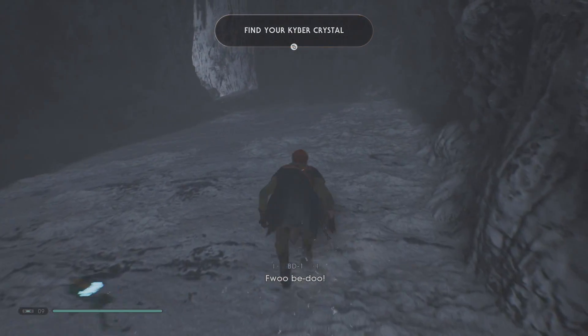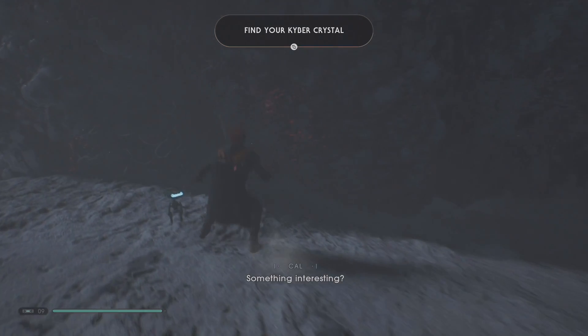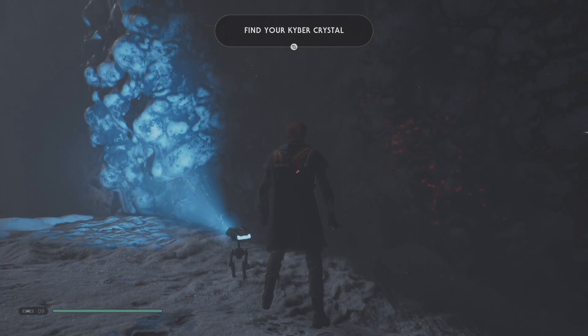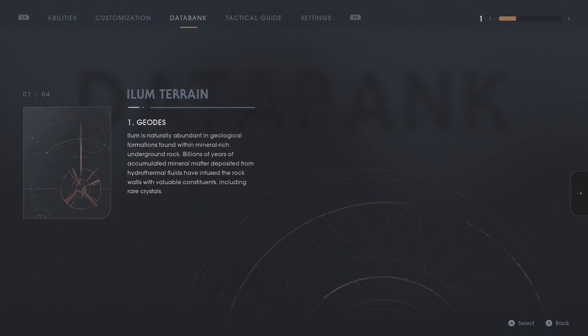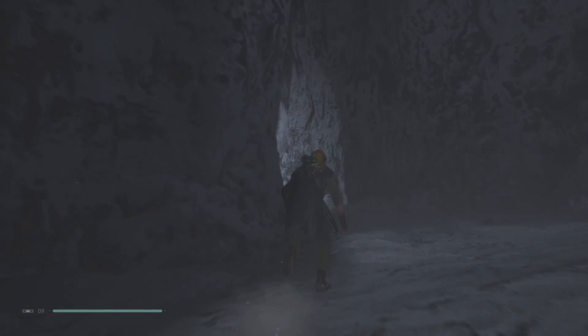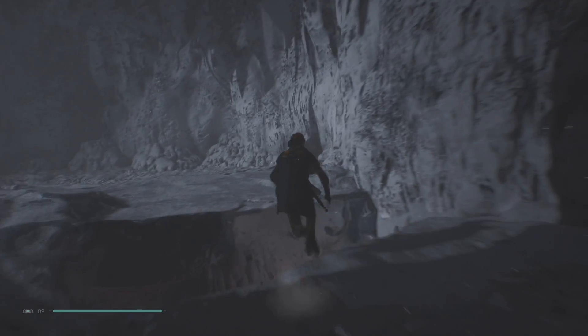Thought that was about to break. Something interesting? Geodes! Ilum is naturally abundant in geological formations found within mineral-rich underground rock. Billions of years of accumulated mineral matter deposited from hydrothermal fluids have infused the rock walls with valuable constituents, including rare crystals. That's useful information I guess.